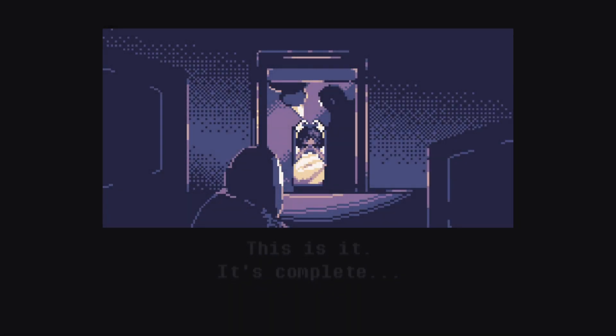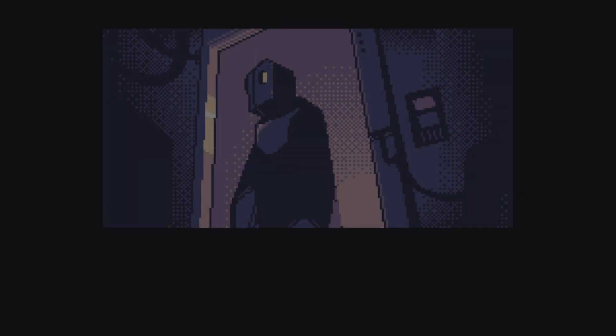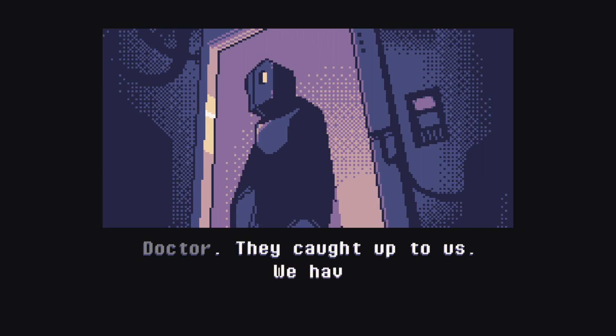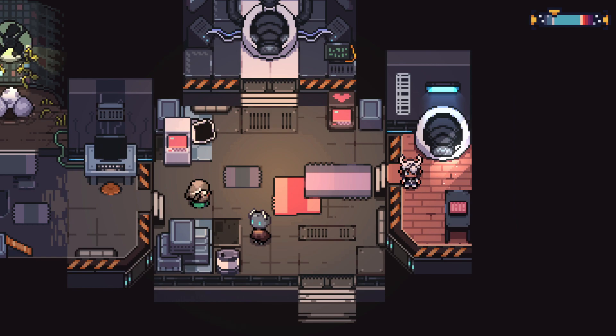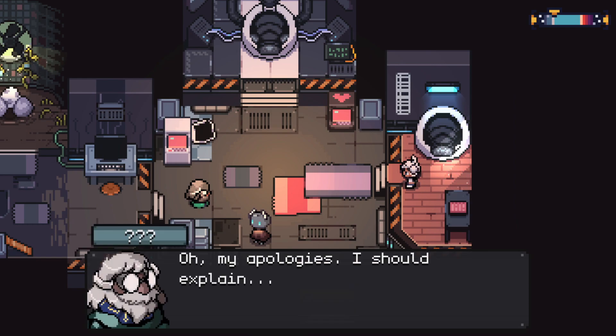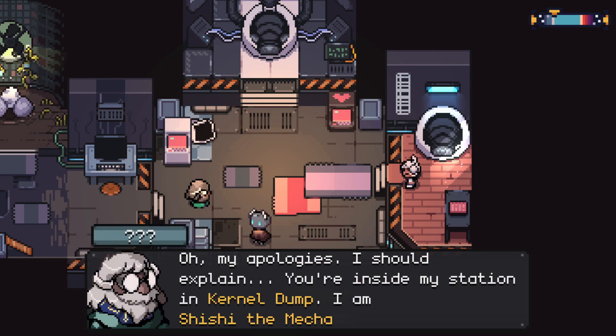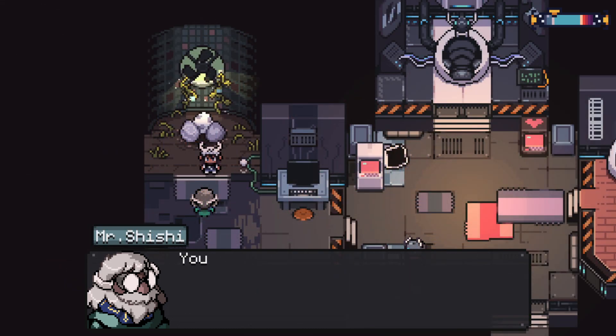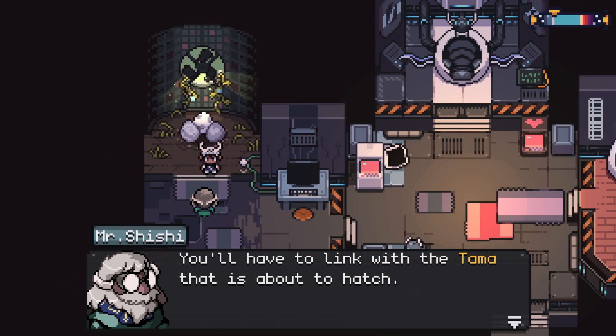Anode Heart is a Digimon World inspired RPG that aims to take the best of Digimon World 1 and Digimon World 3 and compact it into a beautiful pixel world environment. You're going to notice similarities right off the bat when you start out and are met by an old man named Shishi, who is definitely not inspired by Digimon, and essentially it turns out that you're some sort of android that can tame and utilize creatures known as Tama in battle.